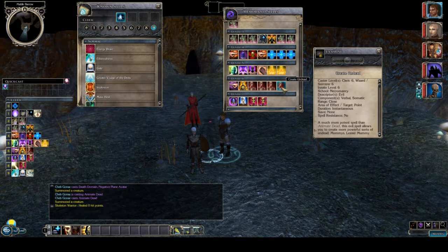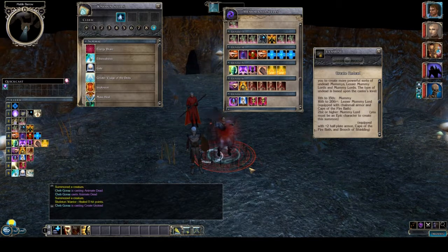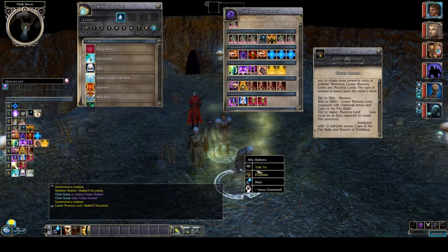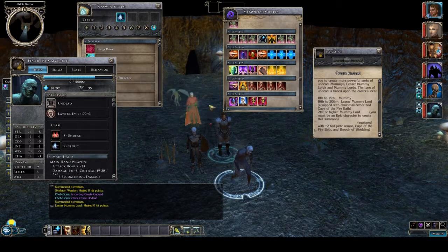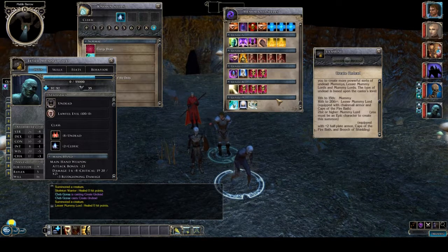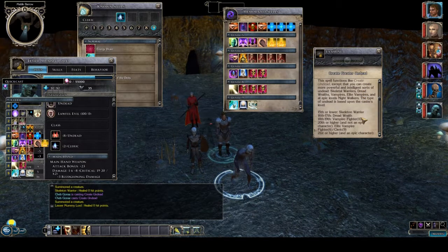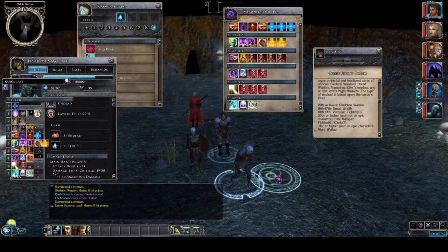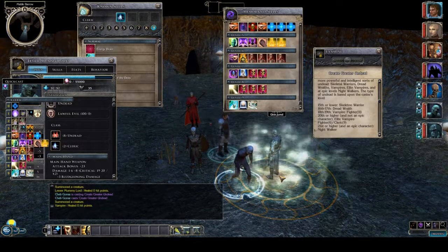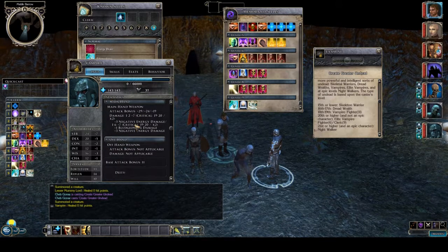Further down at level 6 we've got Create Undead, the medium-tier minion spell. It grants you a powerful mummy that has progression just like Animate Dead, so the spell scales with you and remains useful. Finally at spell level 7 we get Create Greater Undead — the strongest kind of undead you can summon — and thanks to our Undeath domain we get it before other clerics and wizards, who receive it at spell level 8. This spell has the most progression: skeleton warrior, then red wraith, then vampire fighter, then elite vampire fighter, and finally a nightwalker. It should stay useful even for the most challenging encounters.